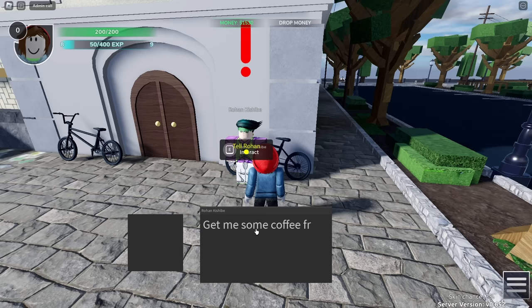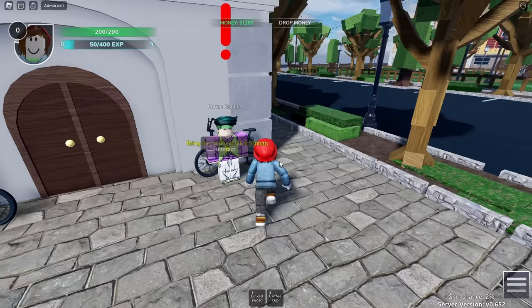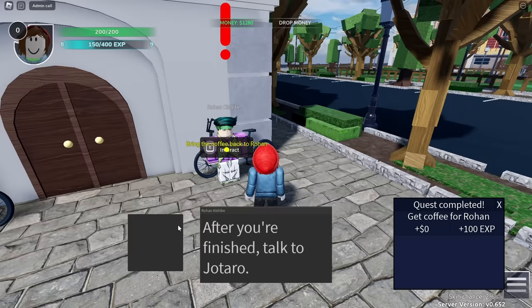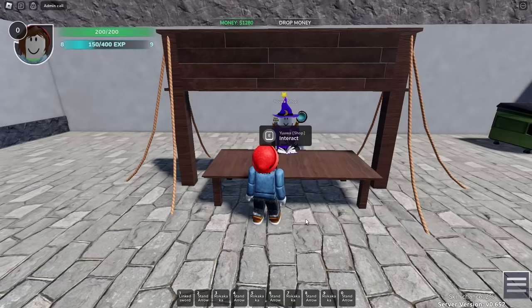After you've finished up with that, you'll head back to Rohan, and then he'll ask you to go get him a cup of coffee — simple fetch quest. After returning to Rohan, he'll tell you that he wants you to go talk to Jotaro, but before you do that, he gives you a coupon to go talk to the shopkeeper. When you talk to the shopkeeper, this is when you'll finally get your first stand. The shopkeeper will give you 20 items: 10 Rokas and 10 Arrows. Arrows give you a stand, Rokas take it away.